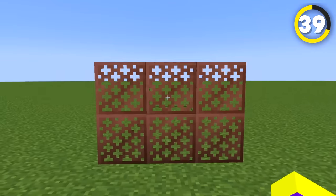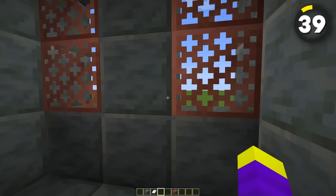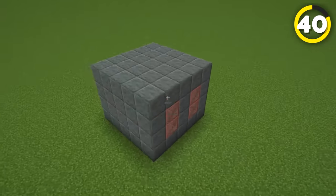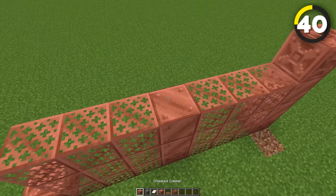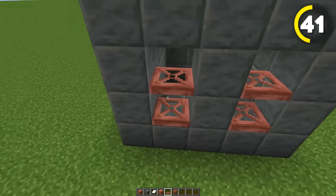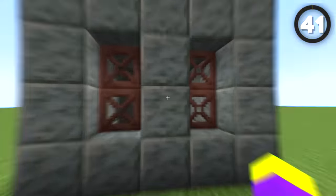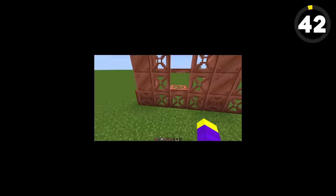Copper grates are really useful since they are see-through, so you can use them to make windows. And if you want to use them for something that looks less like you committed a crime, you can make some fences by mixing them with other copper blocks. You can also switch the grates out for a trapdoor for a different window design, and this also works with the fences, although it looks a lot easier for trespassers to climb them now.